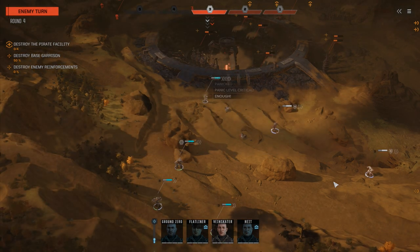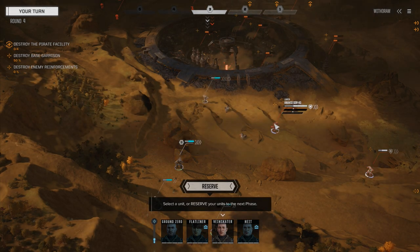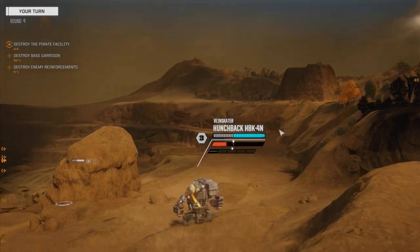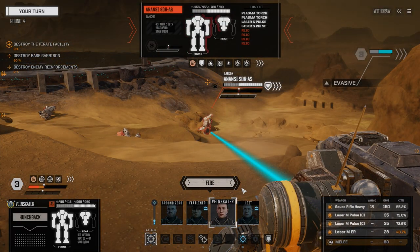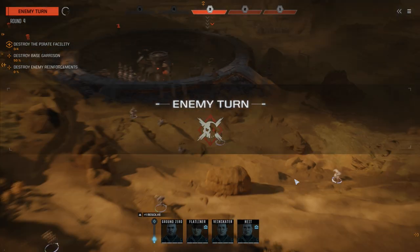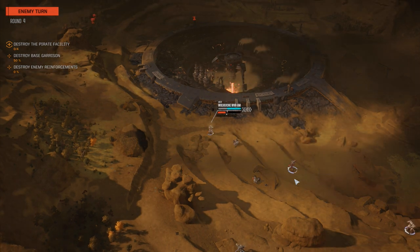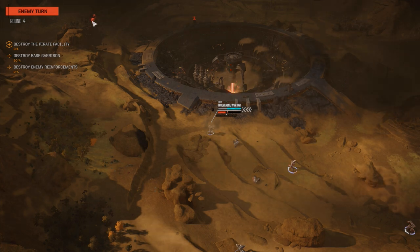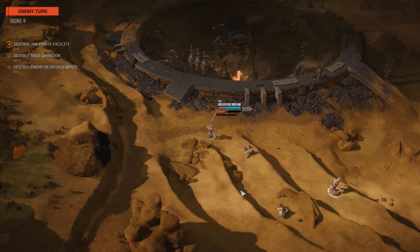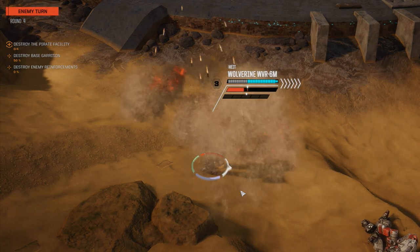We've maximized our salvage on both catapults. Veinskater's got an open target — I think the Hunchback is probably the least threatening. These guys are both fortified, so it doesn't really matter. Let's move back so we're not in the turret's line of sight. Leaving off the ER medium laser. A couple of leg shots, not bad. LRM-10 could be... we don't have a weight on these guys yet. There are two of them — that's an autocannon. If I had to guess, maybe a Thunderbolt and an Orion — they're both heavy mechs.